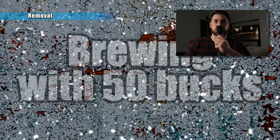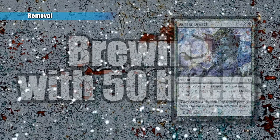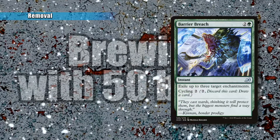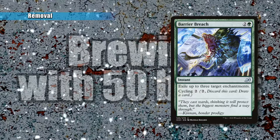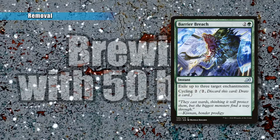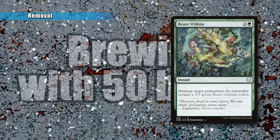Next is our removal, which will rid our opponents of any hope and value. Our first card is Barrier Breach, which lets you exile up to three target enchantments and gives you cycling. So if you don't have any enchantments to target and need a new draw, you can always cycle it. I personally like cycle cards because if you don't need a card in that moment, you can discard it and draw a card instead. Next is Beast Within, which lets you destroy a target permanent, and its controller creates a 3/3 green beast token.